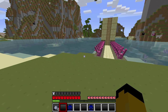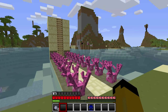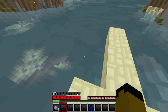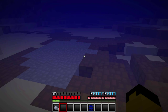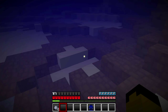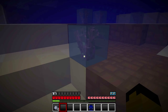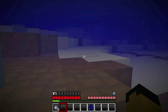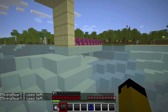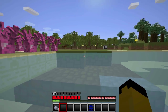Wearing the scuba single air tank — it says two uses left after the air runs out. Likewise, the double air tank would say five uses left. That's the air tanks in a nutshell.